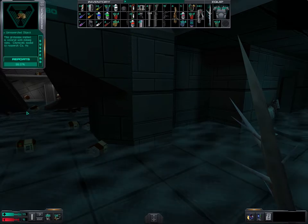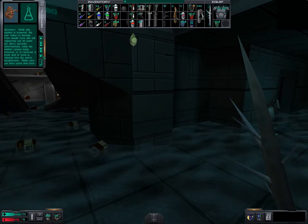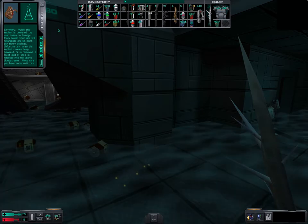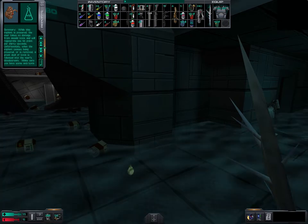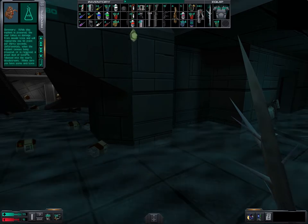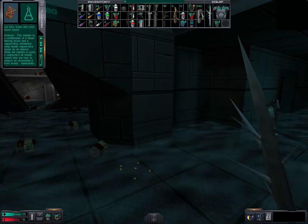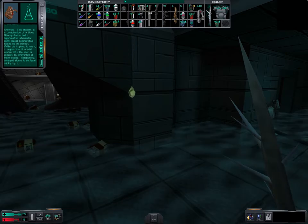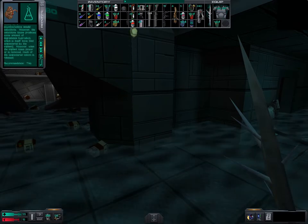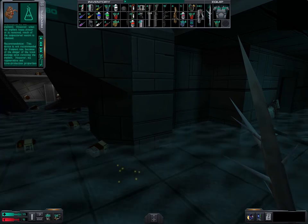Do I want to research that weapon? Let's see what we researched. Summary: while this implant is powered, the user takes no damage from annelid toxin and will regenerate one hit point per tick — one of the most useful implants in this game. Unfortunately, when the implant ceases being powered or is removed, a great deal of toxin is released into the user's bloodstream. Analysis: this implant is a combination of a blood-filtering device. Recommendation: this device is not recommended for frequent use because of the danger of toxin damage upon removing the implant.